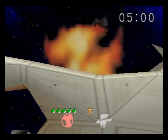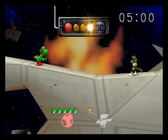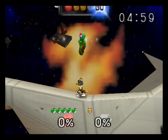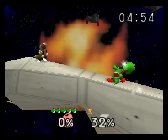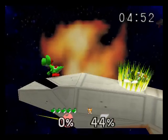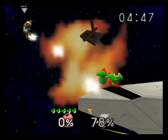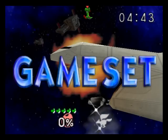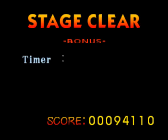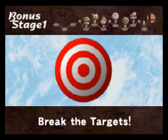Now I gotta take on Fox — Star Fox, of course. Fox is not a big deal. His real problem is the shield that he uses, and he also has a blaster for range. This is very easy mode, so he wasn't gonna be doing, like, Up+B to get back. On easy and probably beyond, you'll get a little bit tougher.